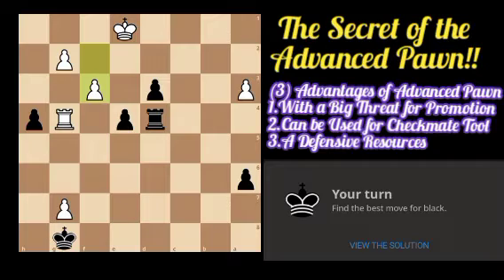If he takes on f3, we should first push our pawn to e2 so that the king will be diverted to d1 or f1. However, he cannot go to f1 because we can promote our pawn on e1. After he takes on f3, we play pawn to e2 giving check, and after king to d1 it is now time to capture the pawn on f3, giving check.